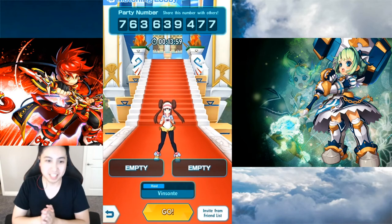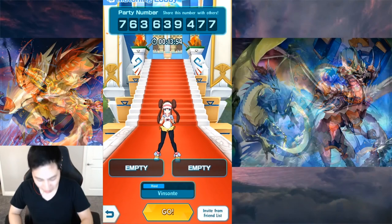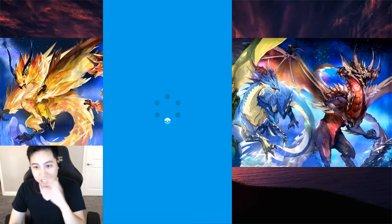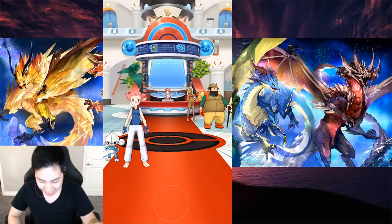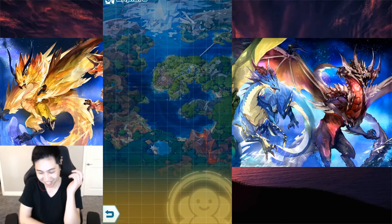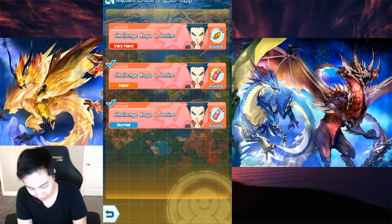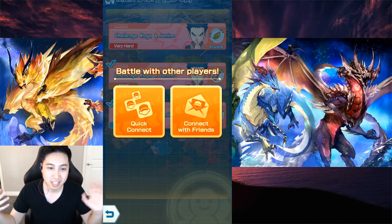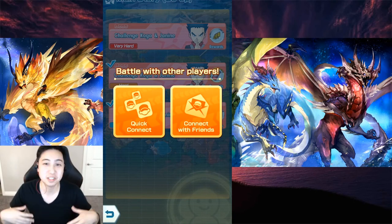Last but not least, this ties into my last video — it's about joining a room via party number. They should add a button to join via party number as one of the options. Right now when you click to join, there should be a third button for joining via party number, because otherwise you have to use that less obvious method I mentioned in that video. If you don't know what I'm talking about, go check it out.